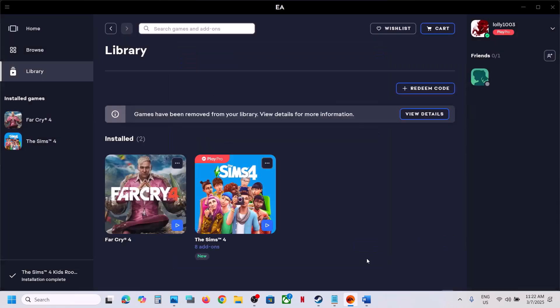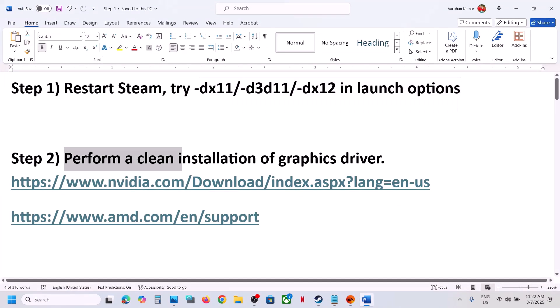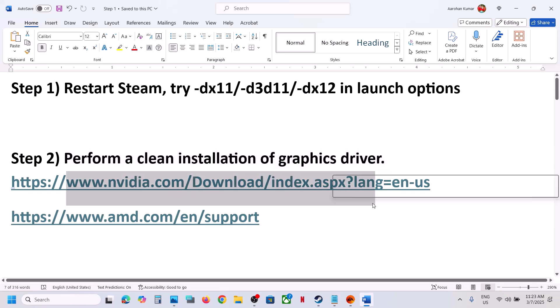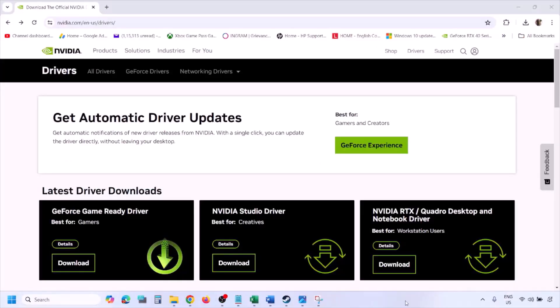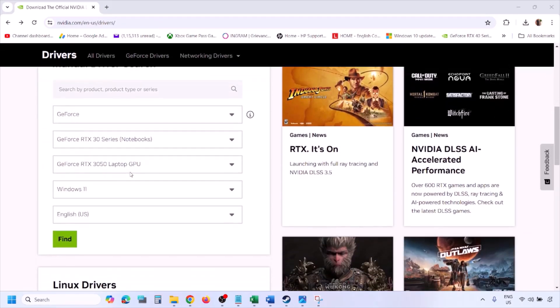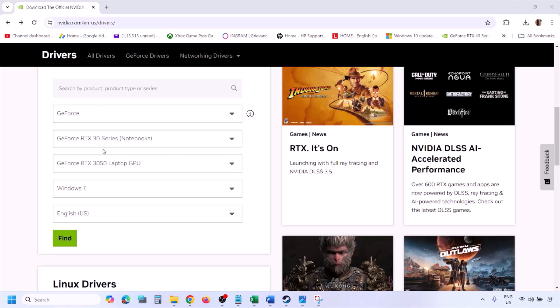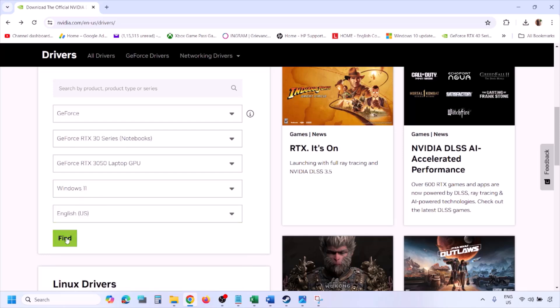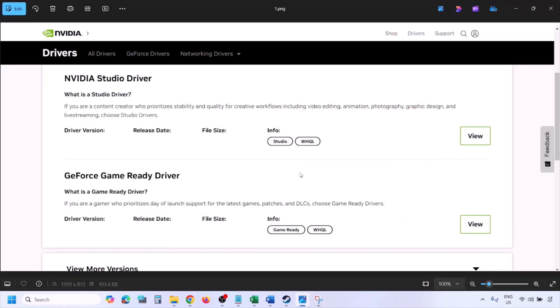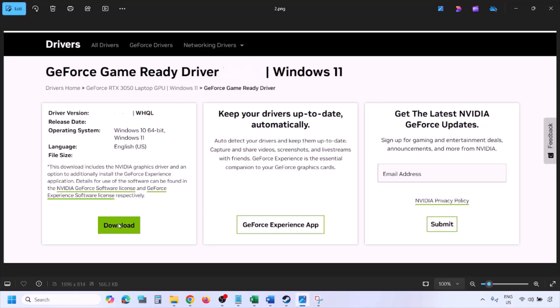The next step is to perform a clean installation of your graphics driver. If you have an Nvidia card go to the Nvidia website; if you have an AMD card go to the AMD website. On the Nvidia website, select your graphics card from the list, make sure you select your graphics card and the right operating system — Windows 11 or Windows 10 — then click Find. You'll see the latest GeForce Game Ready Driver. Click View, then Download, and let the download complete.